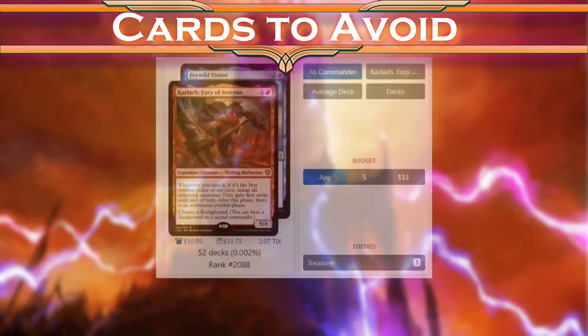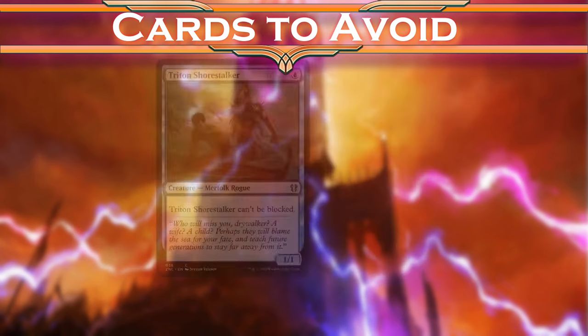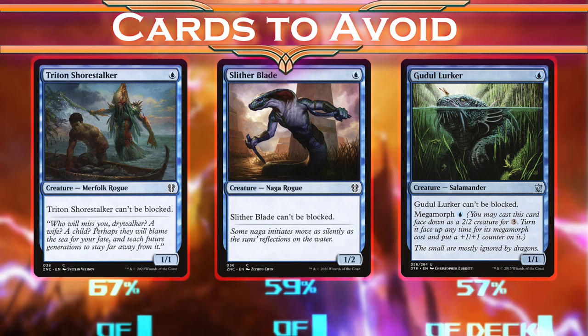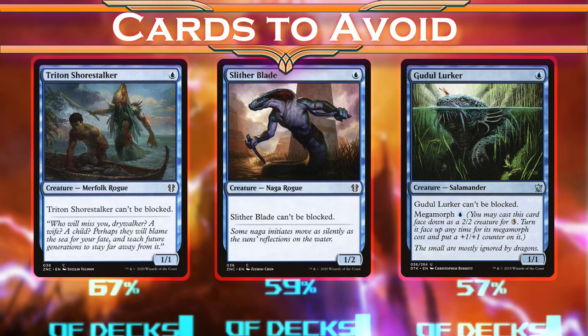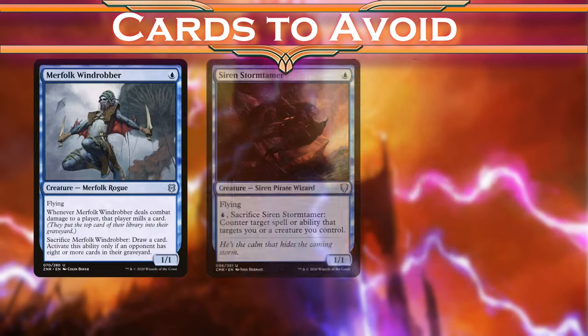Like a lot of background commanders, you all really slept on this one, so the data isn't as good as it might otherwise be. But Triton Shorestalker, Slitherblade, and Gadoo Lurker still don't belong here. It'd be one thing if we didn't have the entire history of blue evasion to draw upon, but we do, and we can do so much better.